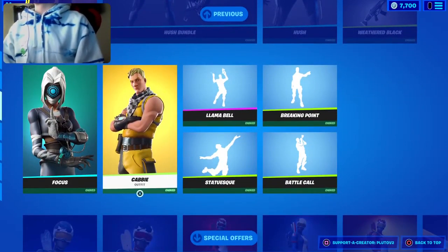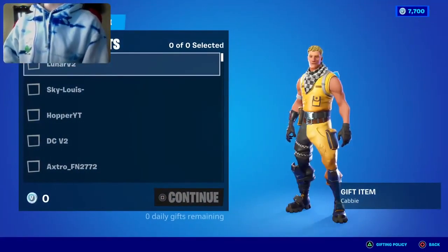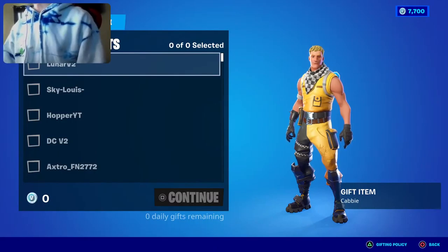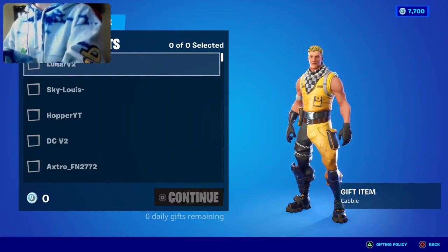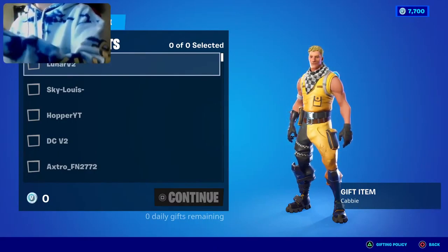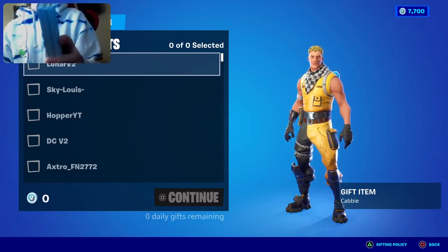The Hush Bundle is also here — it has the Hush skin, the Silent Strike pickaxes, and the Weathered Black wrap. The Focus skin and the rare Cabbie skin are officially back in the item shop as well, which is amazing. We need 5K likes — we're about 20 likes off. Everyone drop a like on the stream.